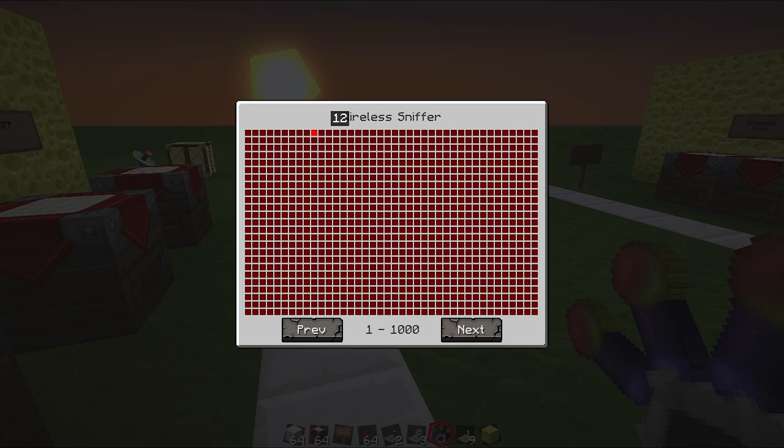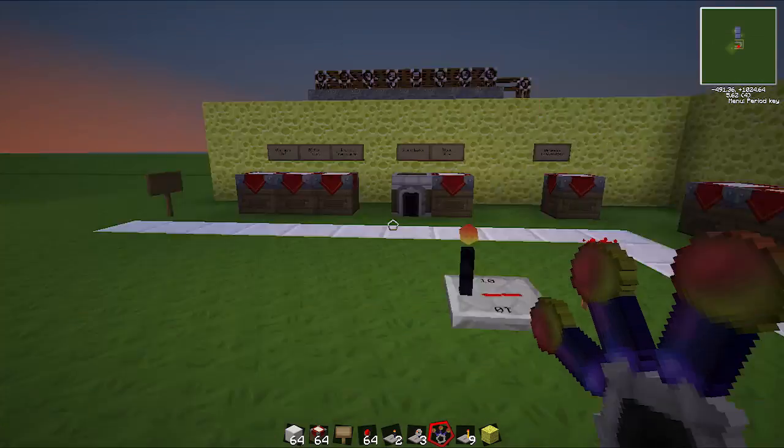This is handy if you've got lots of different wireless transmitters all over the place, just to make sure you're not overlapping. Or on a multiplayer server, you don't want to use the same frequency as other people. So this way it's easy to see which ones are free.